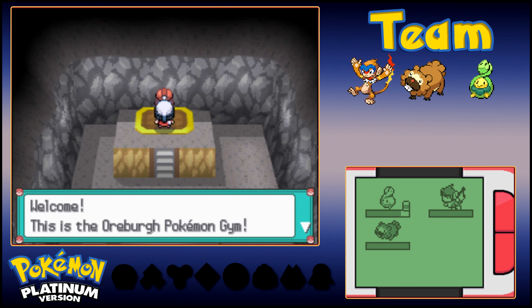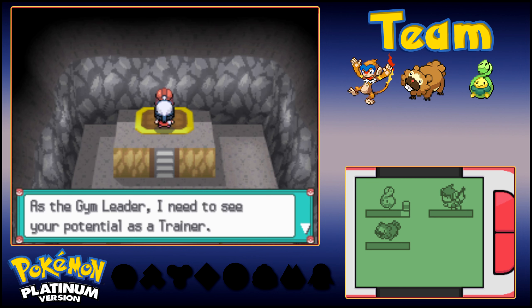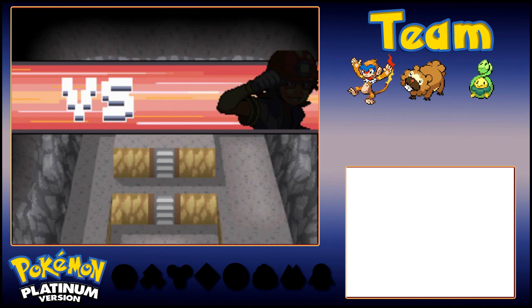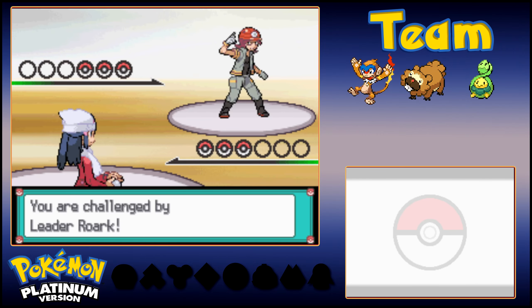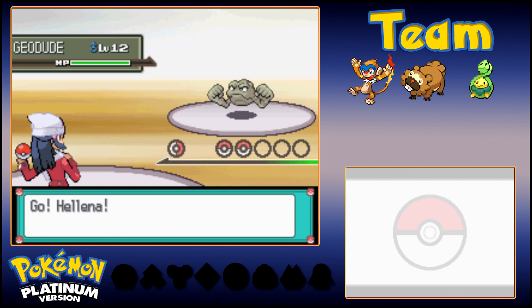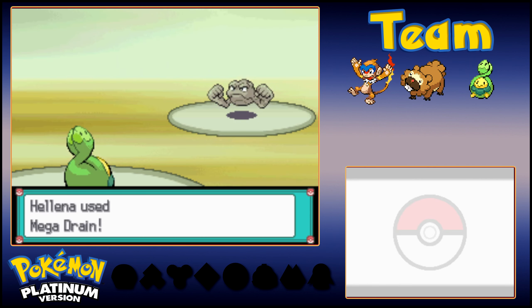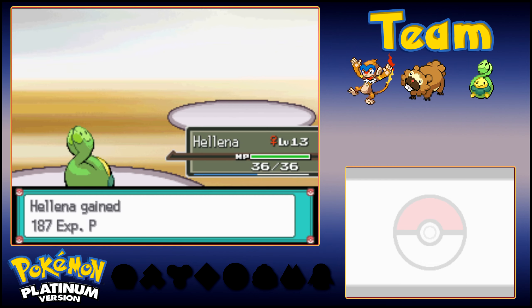Let's go! Rourke greets us: 'Welcome. This is the Oreburgh Pokemon Gym. I'm Rourke, the gym leader, but I'm but one trainer who decided to walk proudly with Rock-type Pokemon. As the gym leader, I need to see your potential as a trainer and the toughness of the Pokemon that battle with you.' Alright Rourke, you're on. He has three Pokemon — his first is going to be Geodude. You're going to get a lot of familiar faces in this fight, although he does have one Pokemon that breaks the mold — and I say that as a joke, but I also believe its ability is Mold Breaker. Right now I'm going to use Helena since these are easy Pokemon for her.